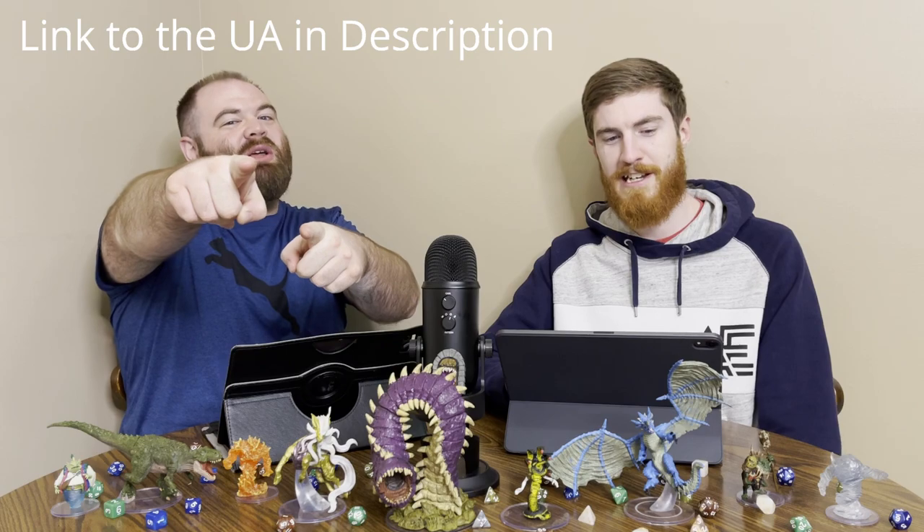Welcome back — Jameson and Alex here. We're going to be talking about the newest Unearthed Arcana: the Gothic Lineages. We read the comments and we know everyone's been asking about this, so we're doing it. The way this works is there are three lineage options, which are basically race options. You pick a race, erase the race, and gain these abilities instead of the original race. The three options are the Dhampir, the Hexblood, and the Reborn.